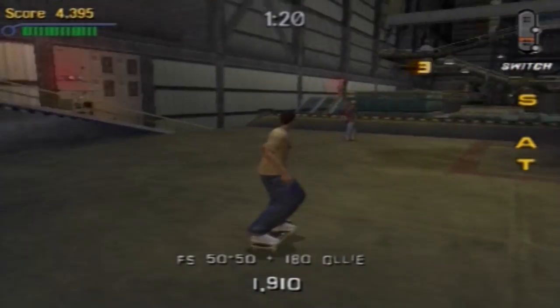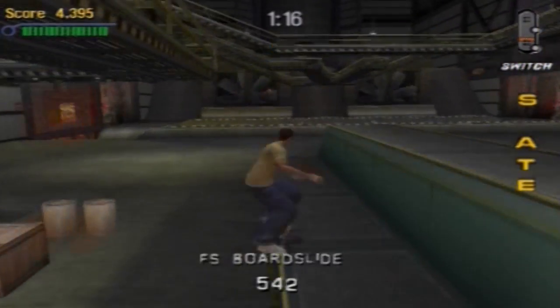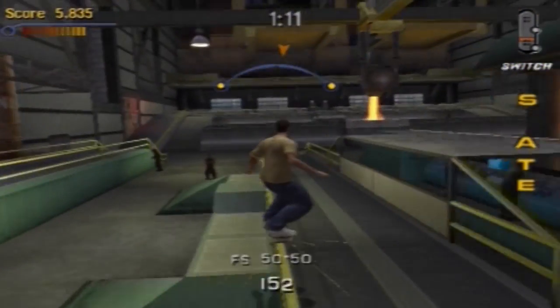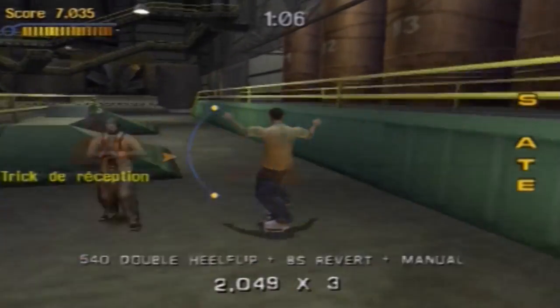I also looped the letter K, which must be somewhere. There's the E and the K — the K is at the very beginning, we can see it over there. What objectives are there to do? Did I do the 50-50 on the bar? I'm not sure. Let's try to unlock it — they always managed to make fun objectives in Tony Hawk.